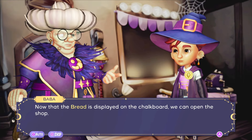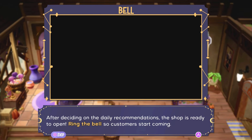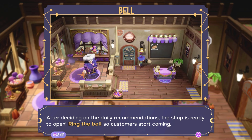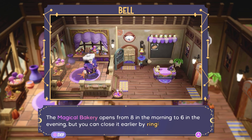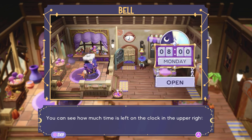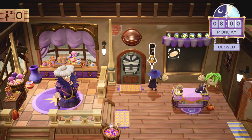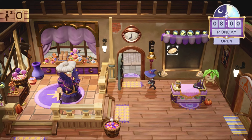'Now that bread is displayed on the chalkboard, we can open the shop. Ring the bell so the shop knows it can open.' The magical bakery is open from 8 in the morning to 6 in the evening, but you can close it earlier by ringing the bell again. Customers still waiting to order will leave, while others will wait until they are served and paid. You can see how much time is left in the clock in the upper right corner. That makes sense — open for business, come here people!